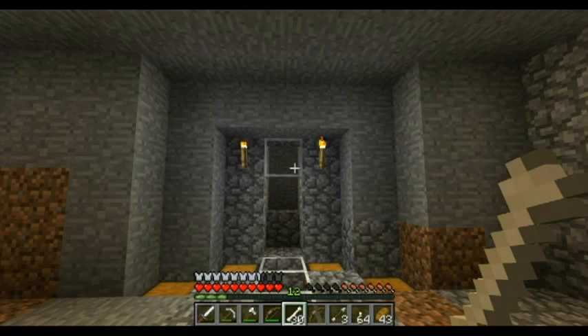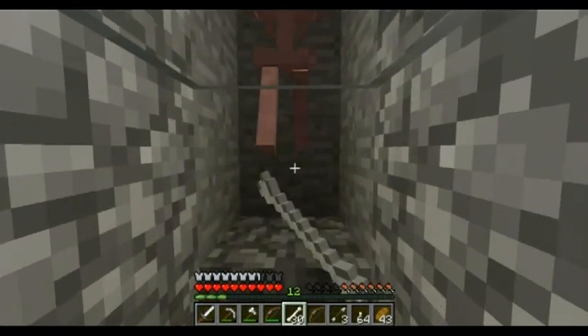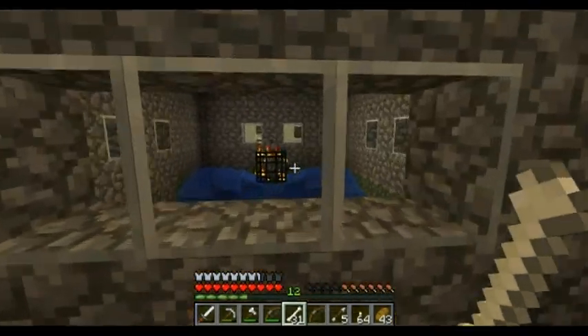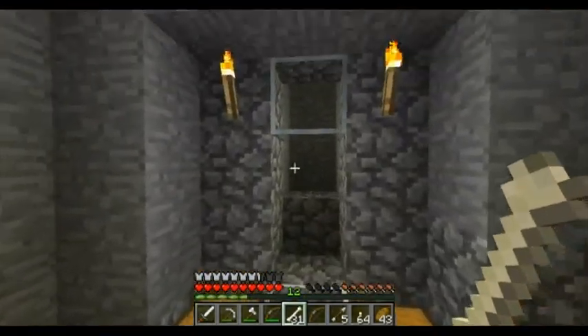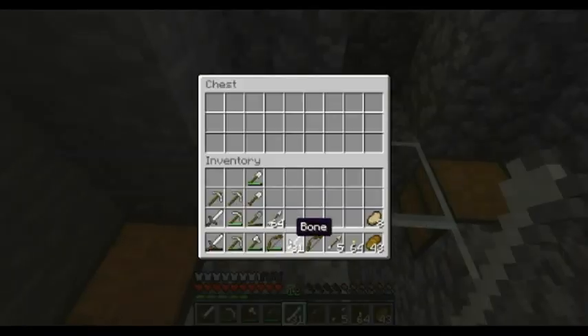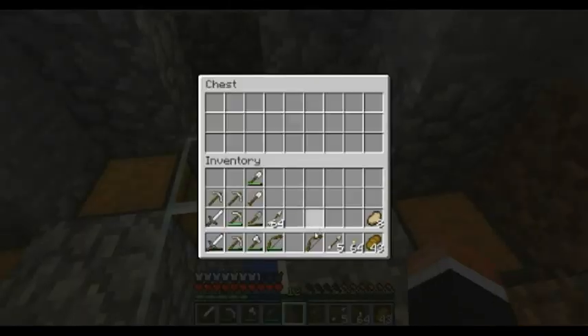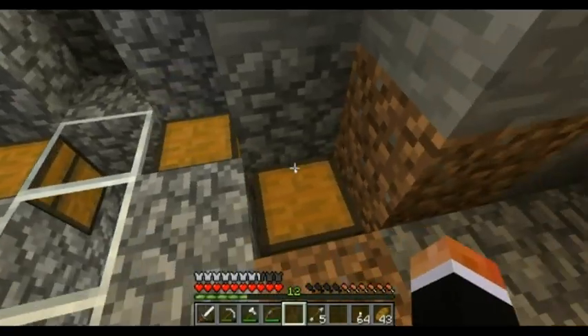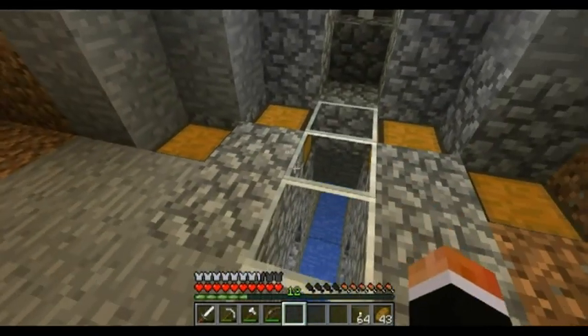I could probably take it up one or two blocks higher and then drop them from there, which I may do off camera. I may elevate it by two blocks and then drop them so that I can hit them once or twice and kill them instead of three times. You guys can see that it works out pretty well. I added some chests to the side here so we can keep the spoils of war and keep things separated — we can gauge how much we're getting.